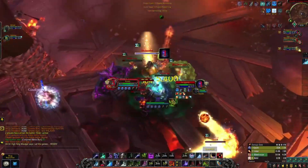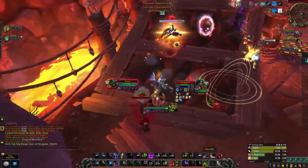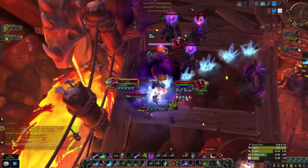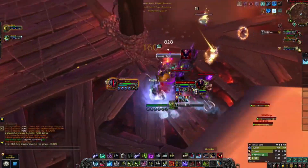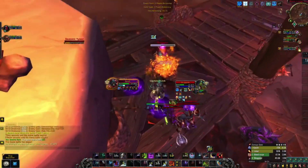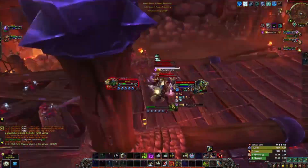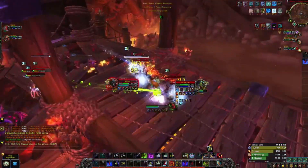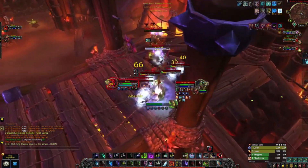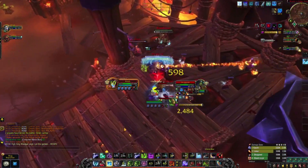He's putting in some pressure, restacking Razorice — sometimes he's going to pop his Glacial Advance to keep the stacks up so he doesn't have to switch weapons mid-combat. In the beginning he dual-wields to get up five stacks fast, compared to trying to do it with a two-hander which wouldn't work well. A bit ago he actually popped cooldowns with his dual-wield to apply a heal we'll talk about soon, which actually saved his life during this arena match.